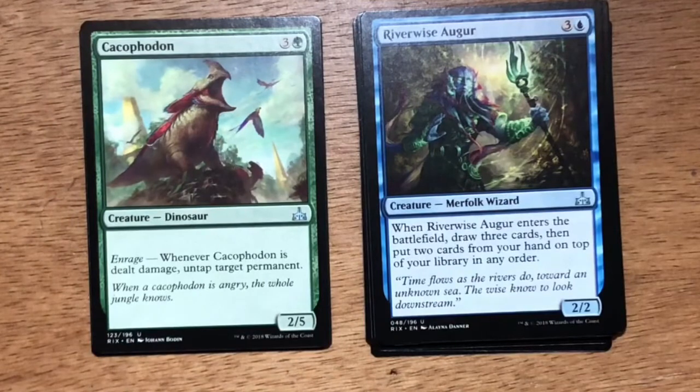The final uncommon is Cacaphadon — four mana, three generic one green. Dinosaur at 2/5 with Enrage: whenever Cacaphadon is dealt damage, untap target permanent. In limited, this is an uncommon I wasn't very high on. As a 2/5 it can clog up the ground. There were some tricks you could play — if you pinged it, you could untap one of your creatures for a surprise block, or untap a land to play another spell. It just never seemed to pan out as a very strong uncommon.